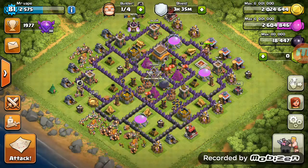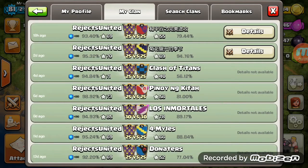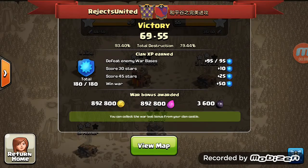All right, we're back. This is Mr. Vape of Rejects United for another war recap. The other team kind of gave up mid-war — they didn't really know how to attack our bases as anti three-stars.